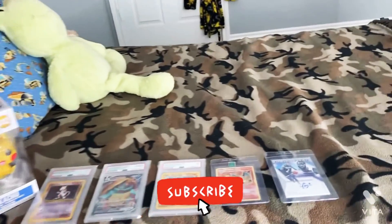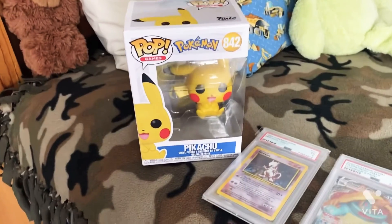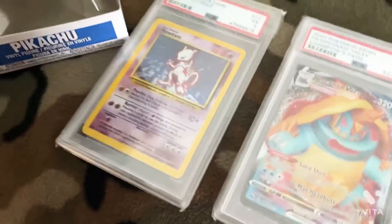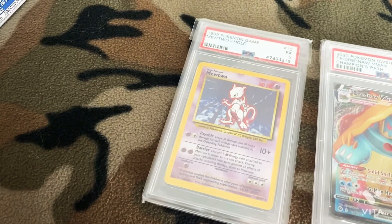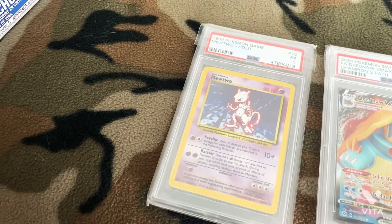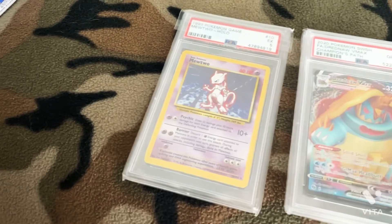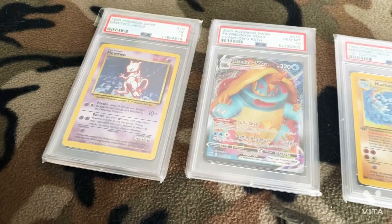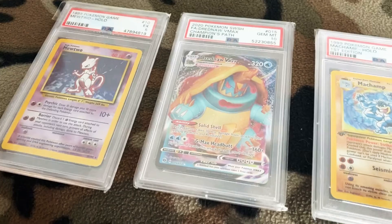What's up guys, so today I'm going to show you some of my best cards. First I have my 1999 Mewtwo American Base Set PSA 5, and then I have my Dreadnought 2020 Gem Mint 10.